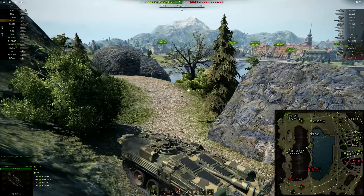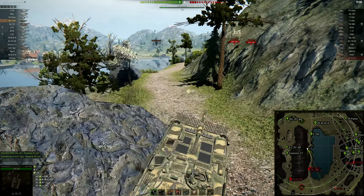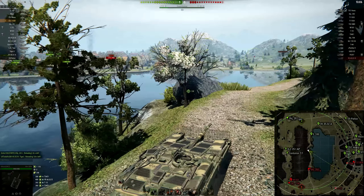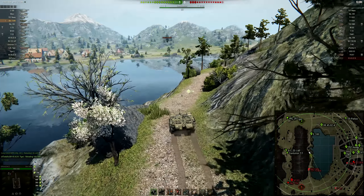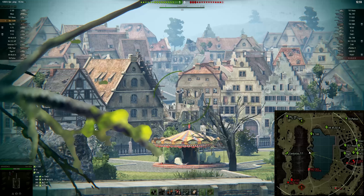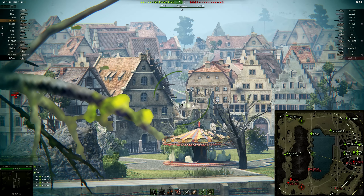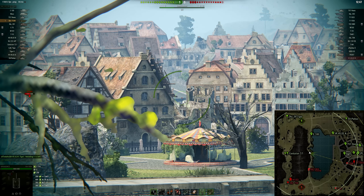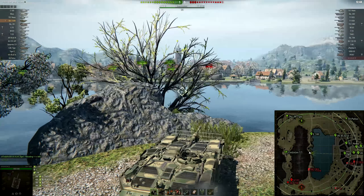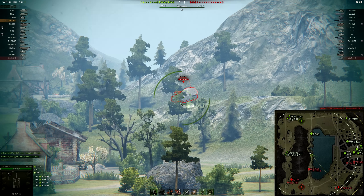Let's talk about the gun. We have 390 alpha damage, just like the tier 9. The damage per minute is 3342 - that is definitely out of siege mode, and the reload gets slightly better when you're in siege, so that's not a very accurate representation. Armor pen is 308 with 350 HEAT pen for premium ammo. Why would you ever shoot gold out of this anyway? Accuracy is 0.25, aim time one second in siege mode, and you can really feel that compared to the tier 9 - this feels much better.